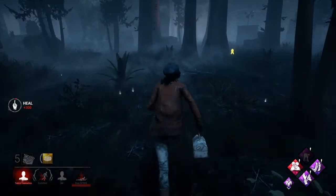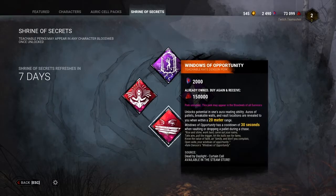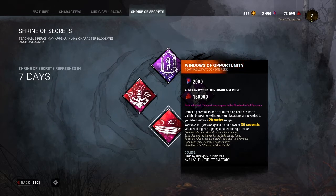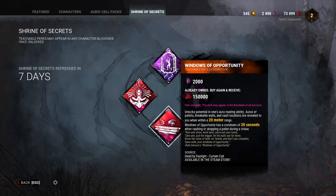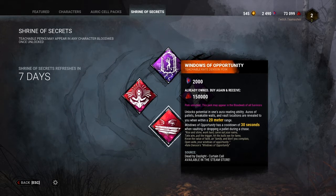You're literally in a corner self-healing, but I guess it works for some people. Next up is one of my favorite beginner perks — it's Windows of Opportunity. It's a Kate perk. I'm a Kate main. Love it. What it does is all your vault opportunities, all your pallets are now highlighted yellow on the map when they're within your radius.